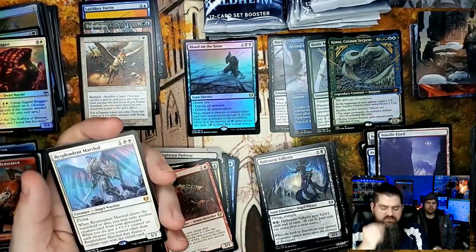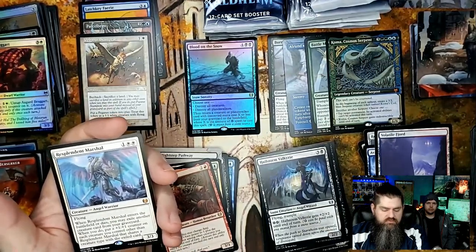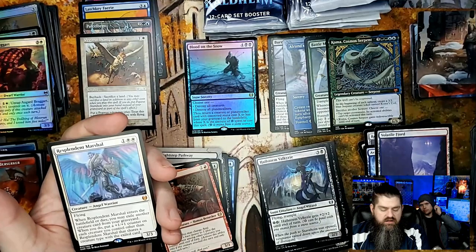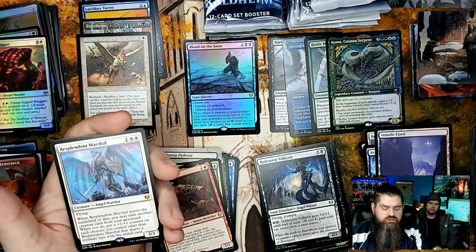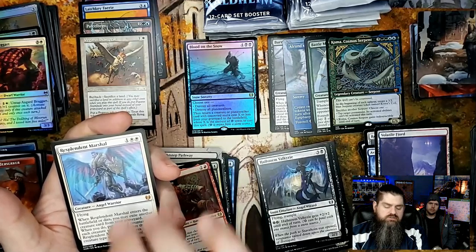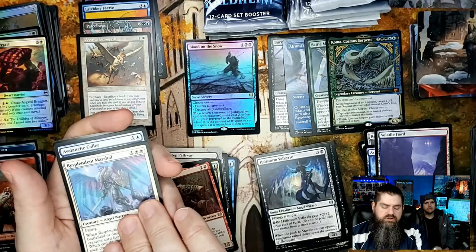Resplendent Marshal — very solid card, does have some value. Flying. When Resplendent Marshal enters the battlefield or dies, you may exile another creature card from your graveyard — when you do, put a plus one plus one counter on each creature you control other than Resplendent Marshal that shares a creature type with that exiled card. Pretty cool card with a lot of text!